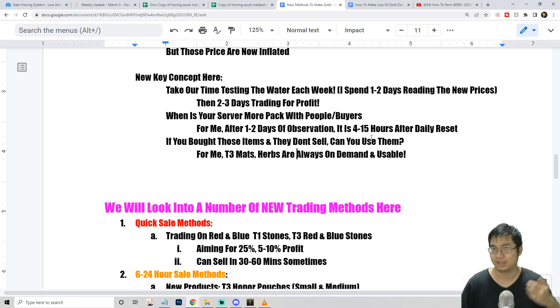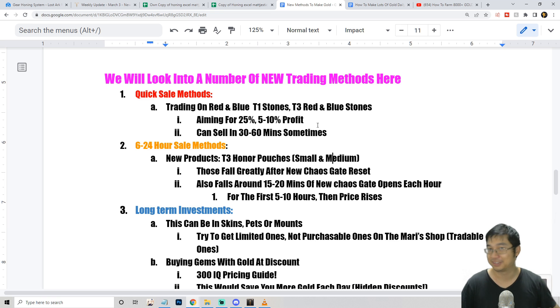Another concept: look for items that are also usable by yourself. If tier 3 mats or herbs don't sell, you can still use them or make potions — I'm still testing herbs and will have a detailed video soon. Also focus on homing materials with high demand that are widely usable, as these make the best investments.